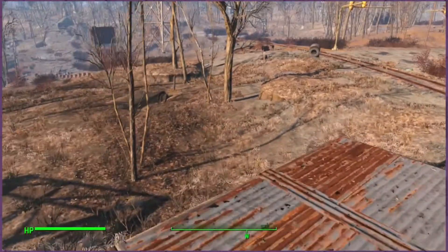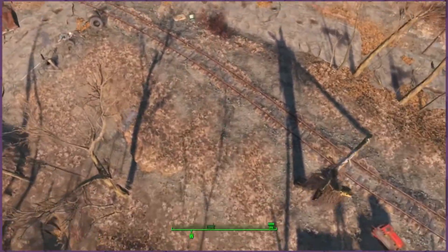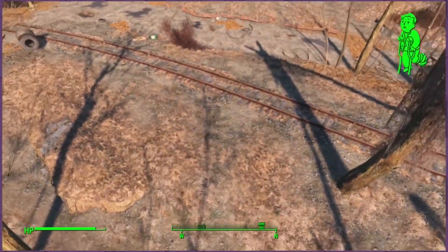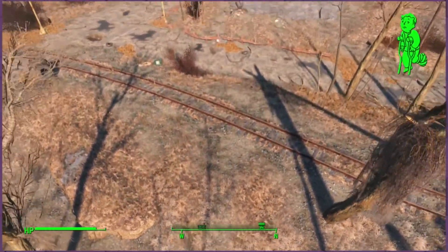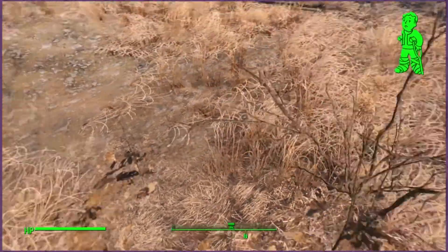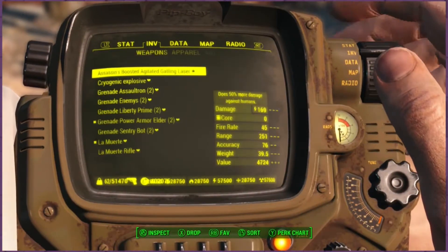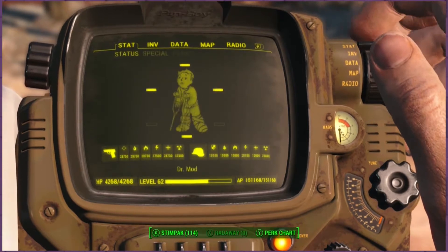Let's do auto health — I have auto health on. As you can see, you can still take damage. But if you get below a certain amount of health, it will automatically recharge your health. It doesn't make you invincible because you can still die to radiation damage or if an enemy hits you for a lot of damage. There it goes — automatically pops back up. Doesn't fix my legs though, so that's a bit of a bummer. I'll just use a Stim Pack and fix that.